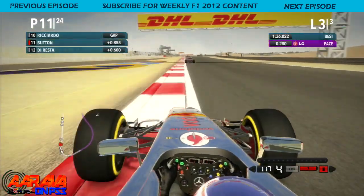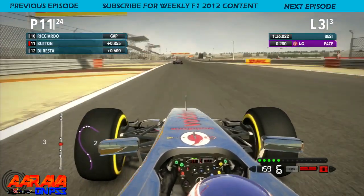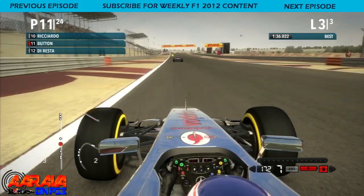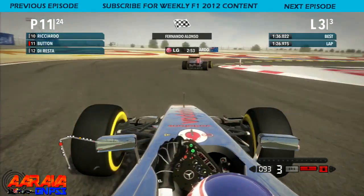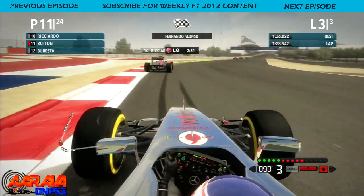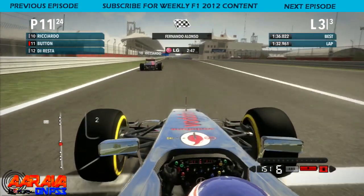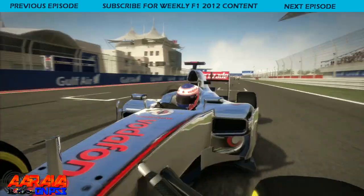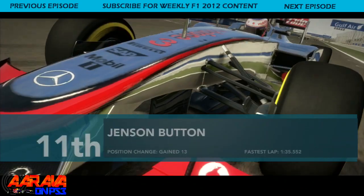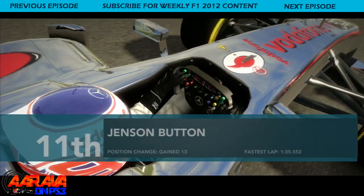Now we've got Ricciardo in 10th — these are the points positions in front of us. Can we get Ricciardo? One last straight until we hit the pit straight. We're gaining on him, gaining on him, getting through to the last corner, braking hard, getting some time on him. He's right there. Across the apex now, down the pit straight — slipstreaming, but we can't do anything. He's got us. And we finish the sprint race in 11th, just out of the points.